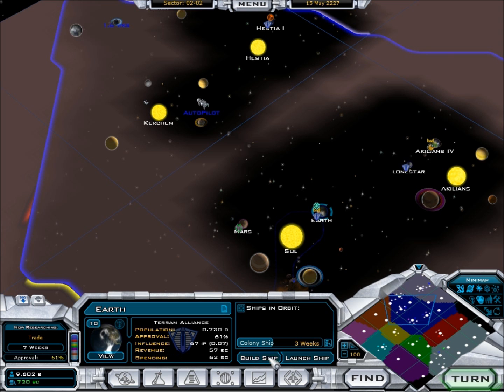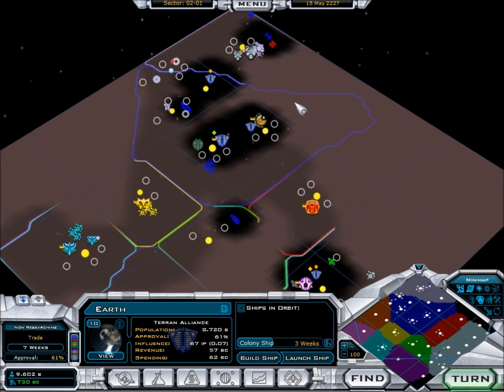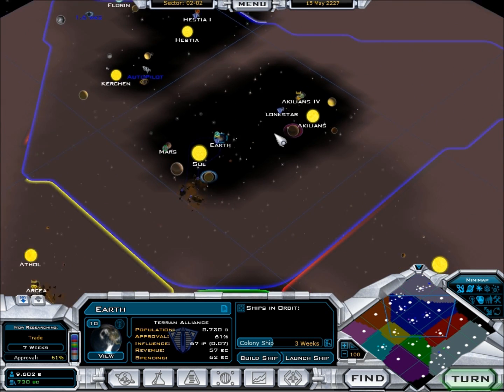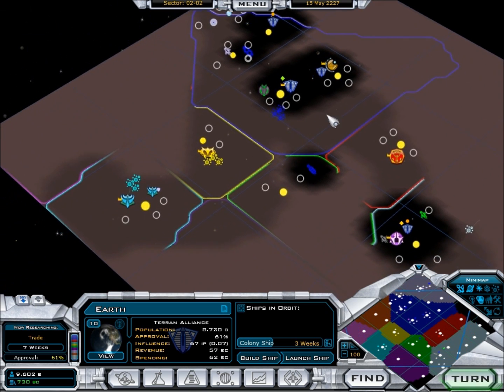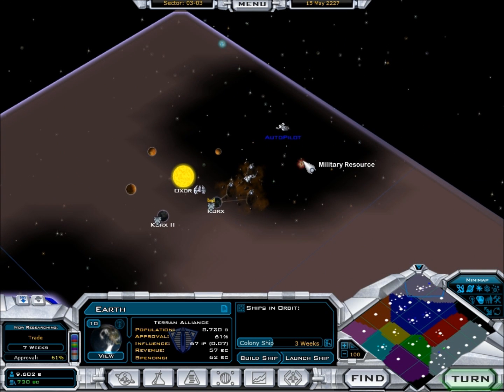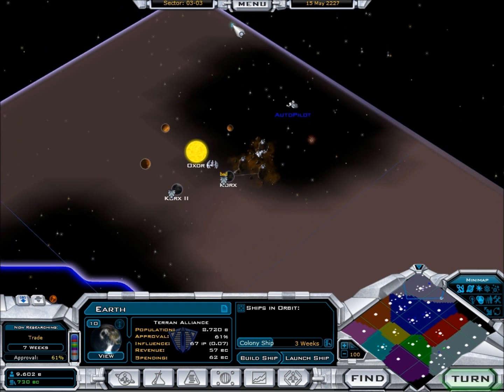Trade — seven weeks. Colony ships: one going here, one going there. The Quarks have an influence resource and a military resource right by their home planet — that's evil. There's almost no other resources nearby. What these resources are — they give you bonuses to whatever they are. So the influence resource, if you mine it, your influence increases, and this little bar pushes towards other civilizations easier.